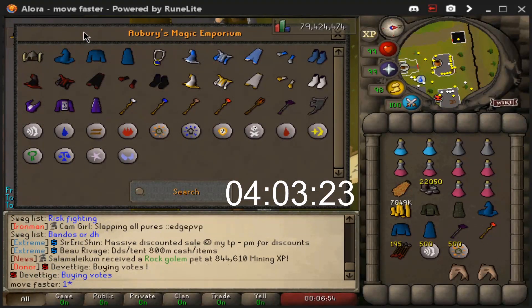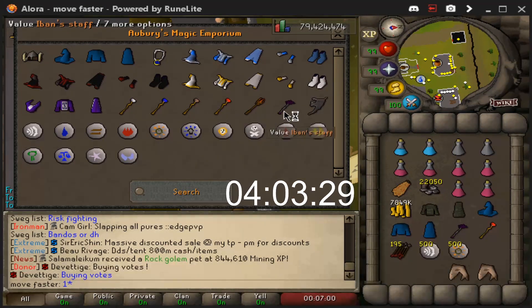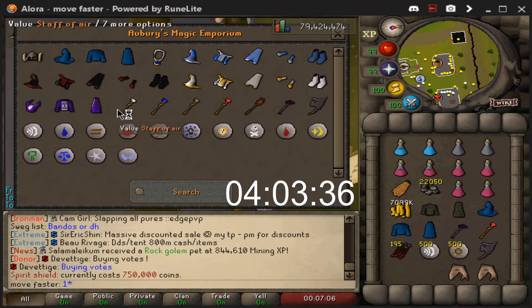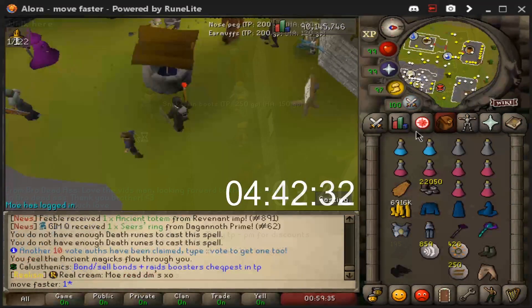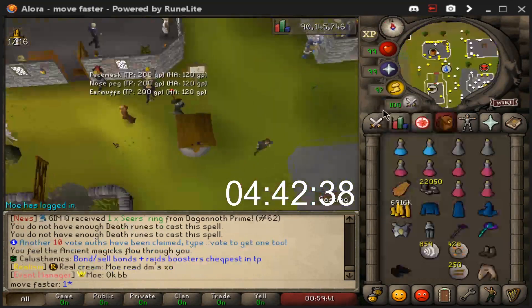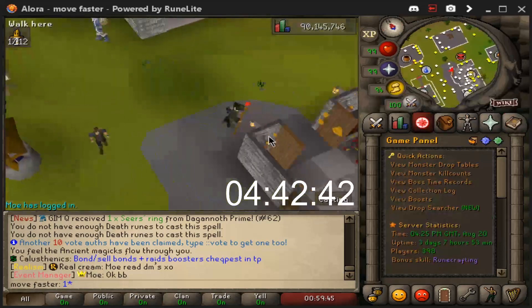I just lost a recording, great start. I bought some blue wizard gear and the ancient stuff because I think that's what we're going to be using. I'm probably going to buy the blessed spirit shield — that's a lot of money, but I'm going to do it. Got some runes and we're going to train at rock crabs for a bit. We've unlocked ice barrage at 94, and we're 96 right now, so we're just going to buy the runes.